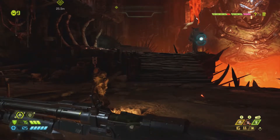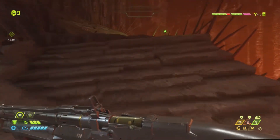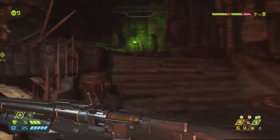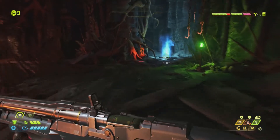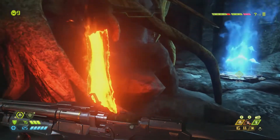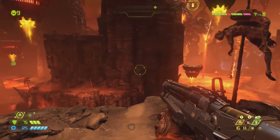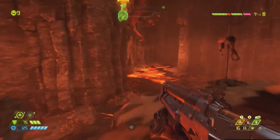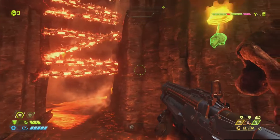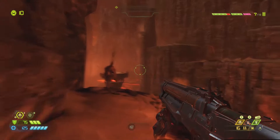We're now towards the end of the level. Head up these stairs and towards your objective marker and you'll find the last codex. Once you get to this platforming section, there is a one-up under this platform. You're supposed to wait for the platform to drop to grab it, but I simply jumped up, grabbed it, and dashed backwards back onto the ledge.